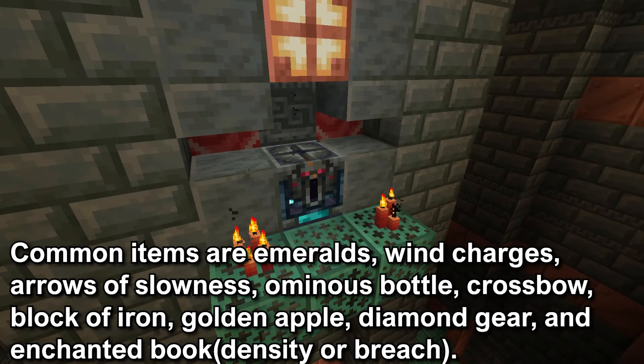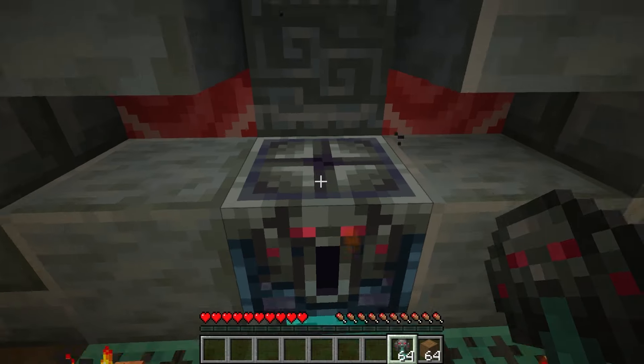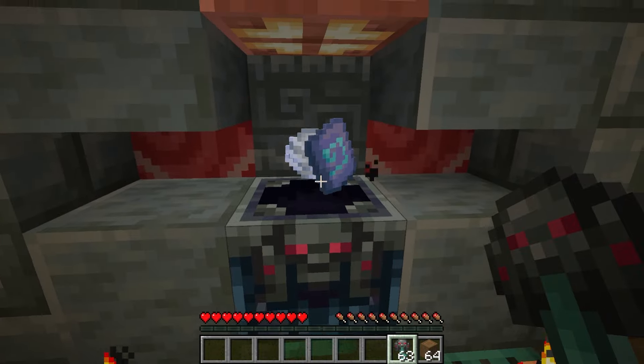The common items are Emeralds, Wind Charge, Arrow of Slowness, Ominous Bottle, Crossbow, Block of Iron, Golden Apple, Diamond Gear, and the Enchanted Books for the new Mace enchantments — the Breach and the Density enchantments. The rare items are Emeralds, Wind Charge, Arrow of Slowness, Diamond, and Ominous Bottle. There is an overlap of the common and rare that increases the chance of getting certain items.